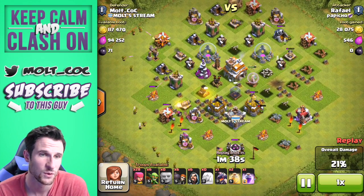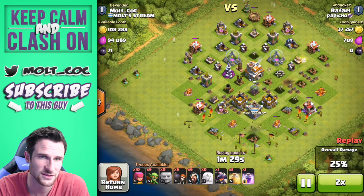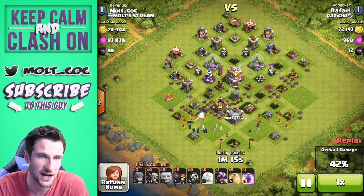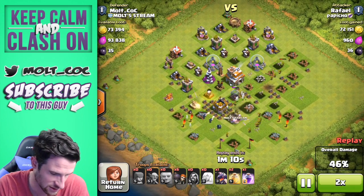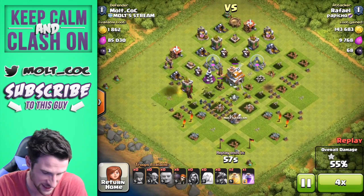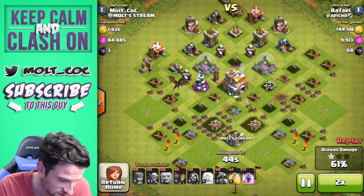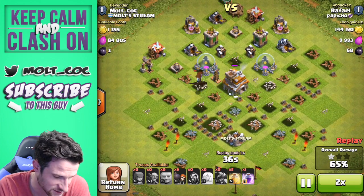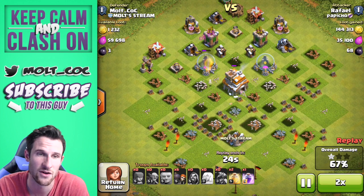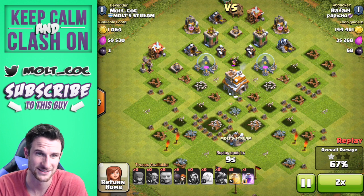We do have some defenses that can help with air troops, so I'm interested to see what happens with the dragon. Let's fast forward a little bit. There go the wizards at the bottom — he still has his dragon up. He's about to get all of that gold; there goes the dragon, and there goes all of my gold. But that's fine because we're looking for trophies right now. They're working on the town hall — I wonder if they're in range of that Tesla or if they just run out of time. That dragon is doing work; if it had turned and focused on the town hall, it probably would have been gg for us.